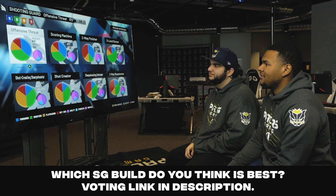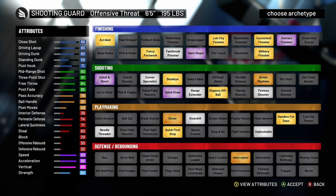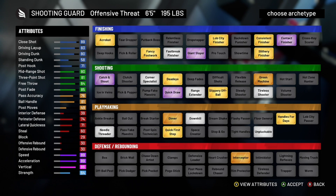First up: offensive threat. This one feels good. It's quick, it can handle the ball, play a little bit of good defense. It can drive and shoot — it can do a little bit of everything. Its weakest point is probably shooting. You've got silver range, so that kind of hurts a little bit. But at least Hall of Fame quick draw, which is great.